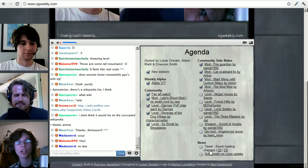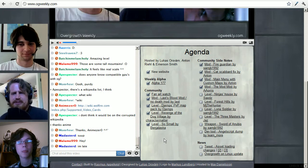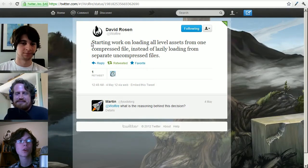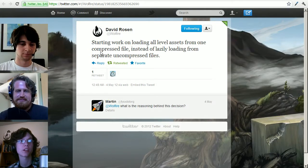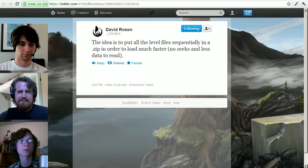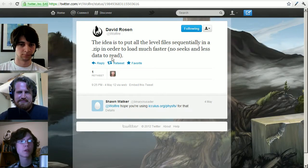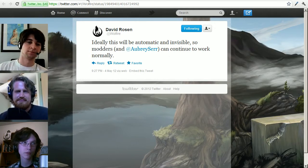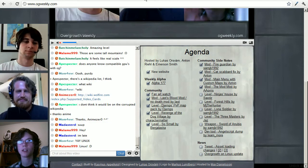That brings us into the news segment, where we have a bunch of tweets and some really cool Linux updates coming up. First tweet: 'Starting work on loading all level assets from one compressed file instead of lazily loading from separate uncompressed files.' The idea is to put all the level files sequentially in a zip in order to load much faster — no zigs and less data to read. And ideally this will be automatic and invisible, so modders and Aubrey can continue to work normally. This will be an invisible change that will make levels load faster.